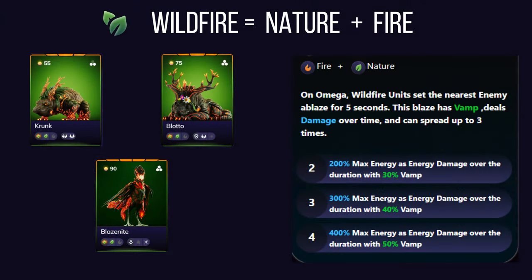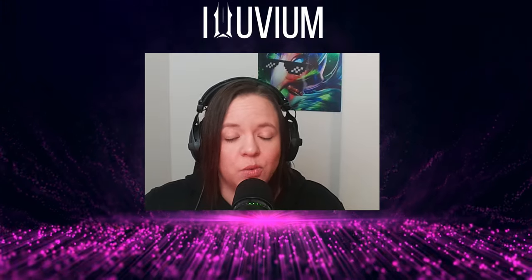Wildfire affinity ignites the battlefield with the combustion of fire and nature, offering powerful damage over time similar to magma. Wildfire alluvials set the nearest enemy ablaze when using their omega ability — the blaze deals energy damage over time and also provides vamp, allowing them to recover health as they inflict damage. The continuous burn puts significant pressure on opponents and is particularly effective against alluvials with lower health.